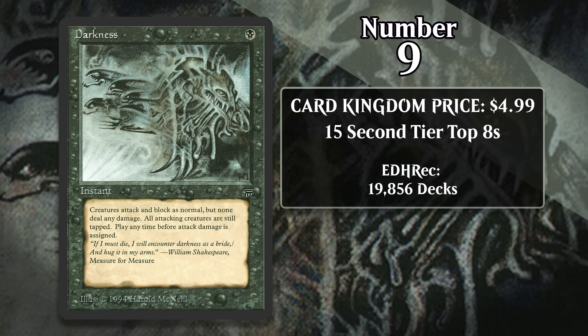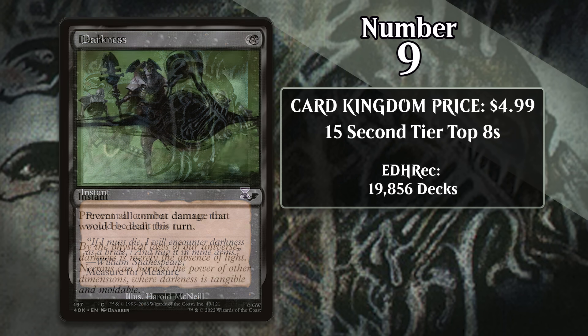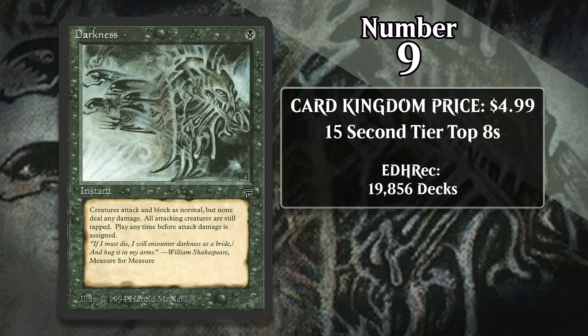It's been reprinted a few times since making its debut in 1994's Legends, but never in a set with a massive supply. It got a reprint in Magic's very first bonus sheet — Time Spiral's Time Shifted sheet — and more recently, it was printed in the Warhammer 40k set. While there are certainly more Darknesses out there now than there used to be, they're still pretty hard to find.